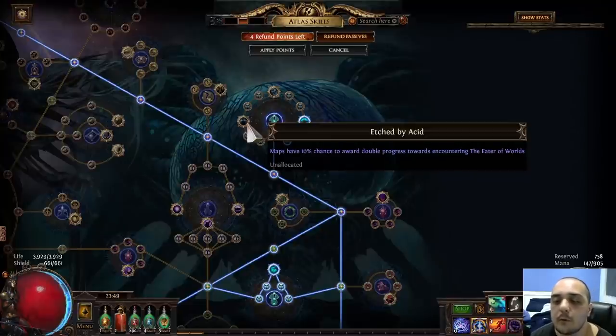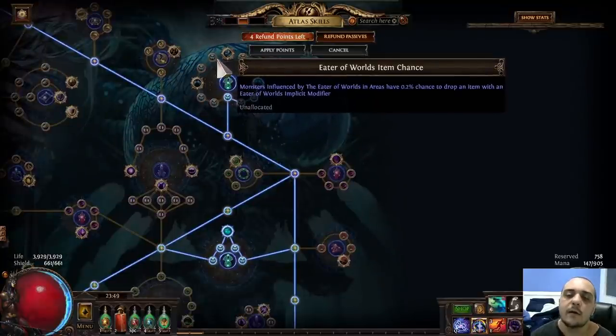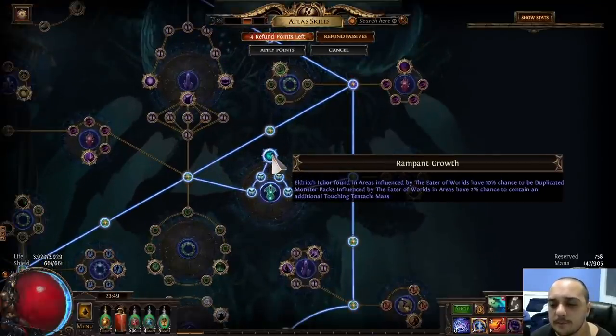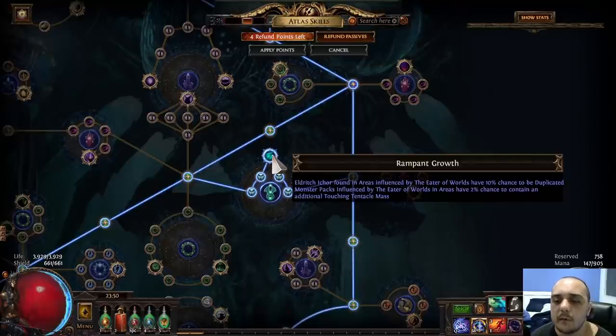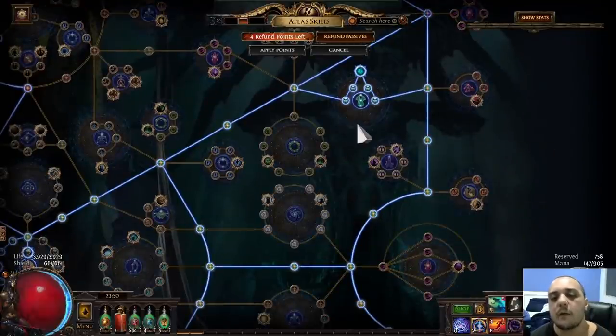Etched by Acid gives maps a 10% chance to award double progress towards encountering the Eater of Worlds — I think this is kind of a waste. A lot of the value just comes from running Influenced maps, not necessarily skipping through to the keys. Being able to cut two to three maps out of the cycle is making a very minimal amount of money. It also comes with the distinct problem that you can actually skip over the map that gives you the key — this has happened to me. When you are awarded double progress, if you are, say, 13 out of 28, you will skip ahead to 15 out of 28 and skip the 14th map that drops the miniboss key — that's lost money. There's no way this is worth taking. We also don't really care about any of the Miner Nodes, since those are just Influenced items and they don't sell very often. Rampant Growth just gives you increased currency from the altars — that's a no-brainer. And the final node increases the pack size of Influenced monsters, which is really good because it means there's an increased chance to drop currency.